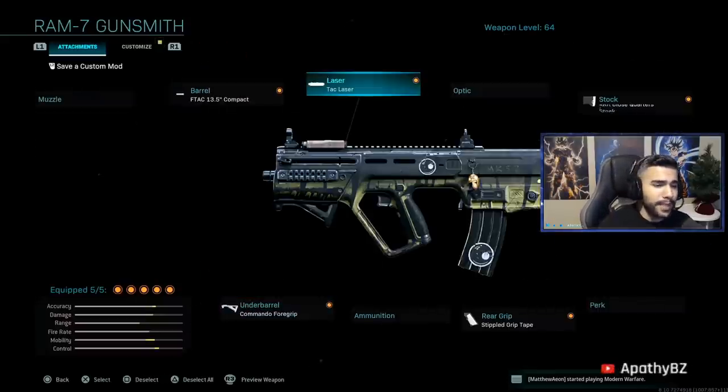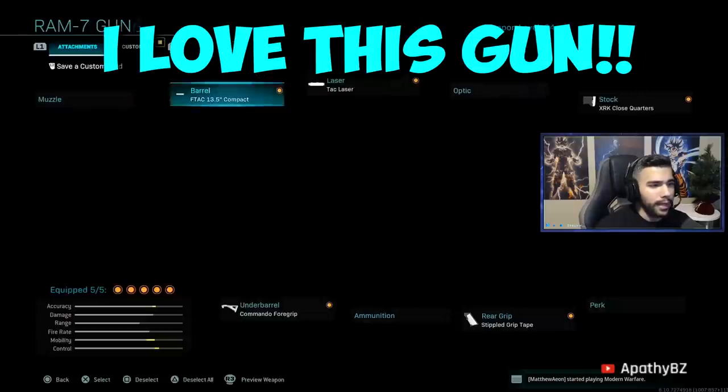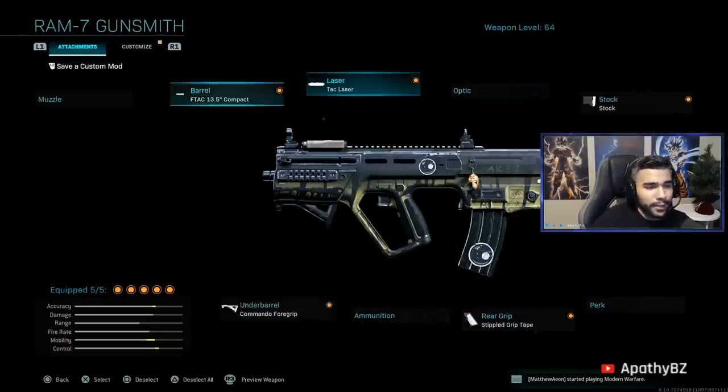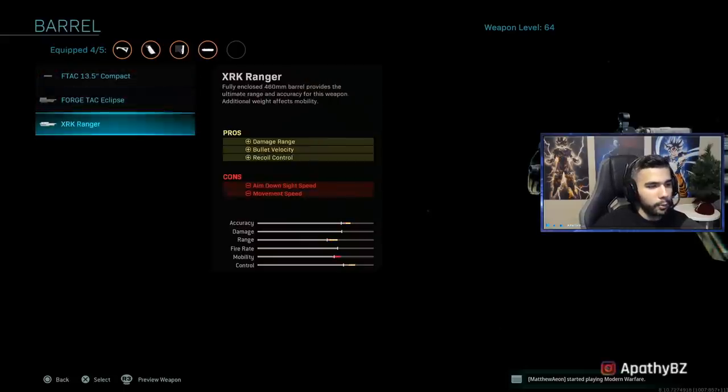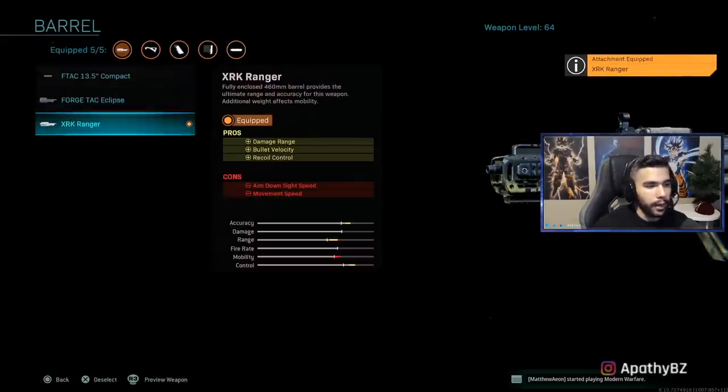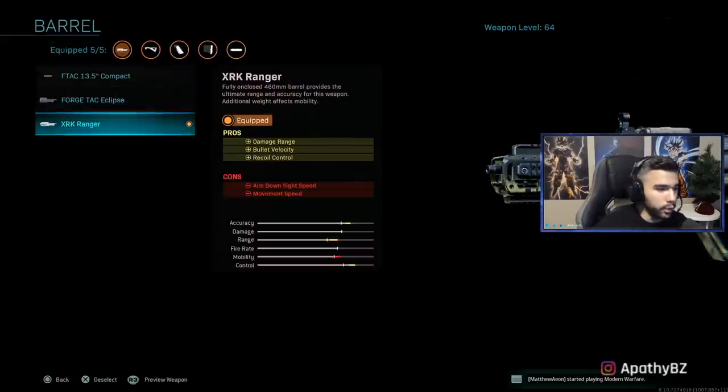This gun aims insanely fast, as you've seen in the gameplay. If you feel like you have too much ADS already and it's really fast, you can obviously take off the Compact. Adding the Ranger or the Eclipse are both really good attachments as well — they obviously give you range, bullet velocity, and recoil control.